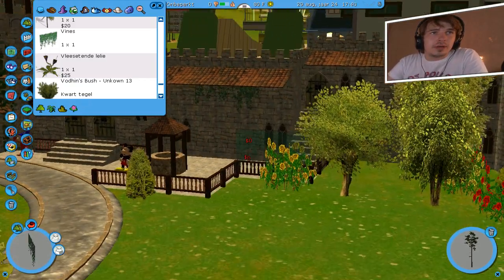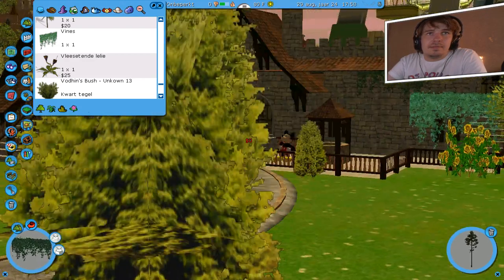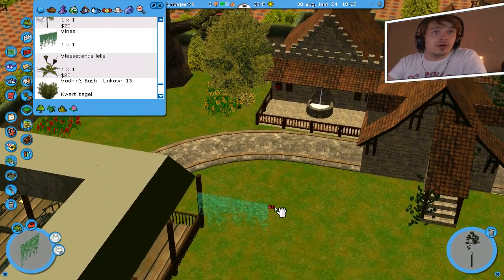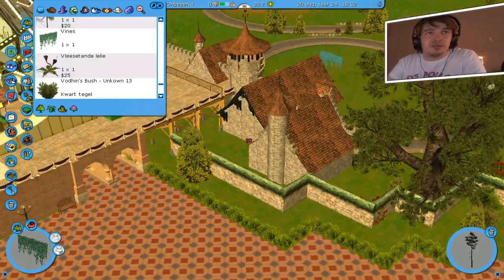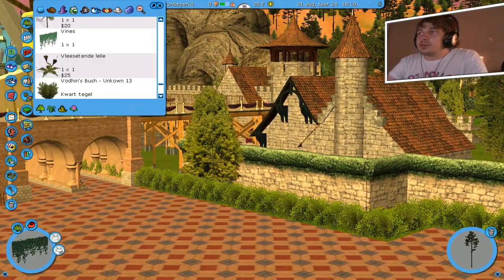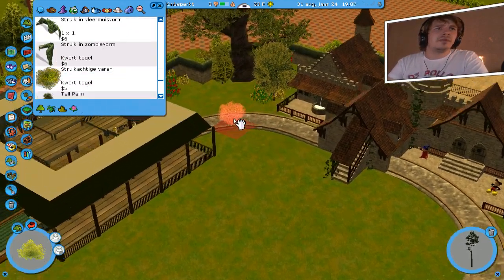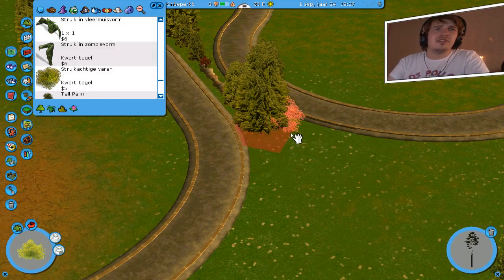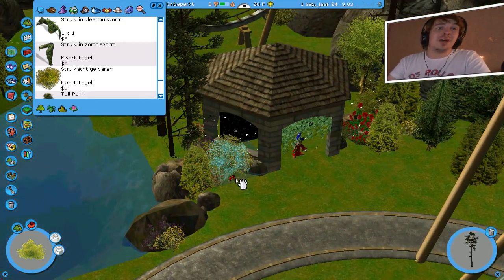Die vines passen overal op, daar kun je fantastische dingen mee maken. Kijk — schitterend. Dat ziet er gewoon hartstikke goed en professioneel uit, ik zou er gewoon niks meer aan doen. Huppakee, een beetje hier thematiseren. Dit is allemaal plat gethematiseerd. Van deze kant ziet het er ook wel leuk uit — welke kant kijk als bezoekers hier lopen? Het ziet er gewoon hartstikke leuk uit dit stuk, ik ben er gewoon tevreden over. Als jullie er niet tevreden over zijn hoor ik het in de comments. Dit ziet er fantastisch uit — dit is echt het mooiste wat ik ooit heb gethematiseerd qua oude tuffer stijl.